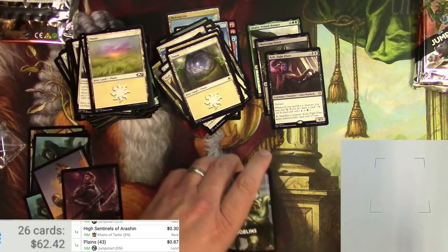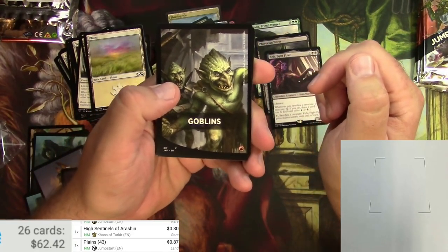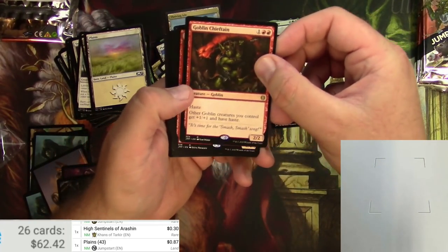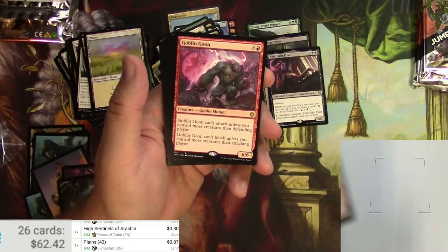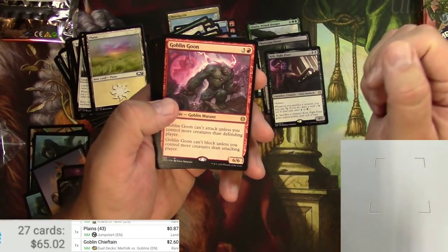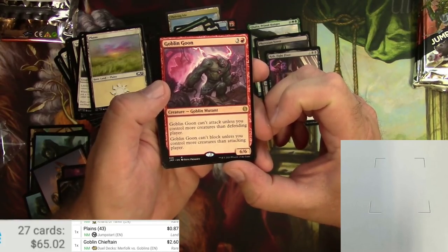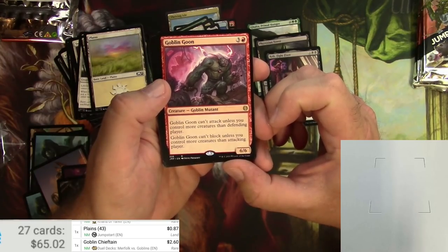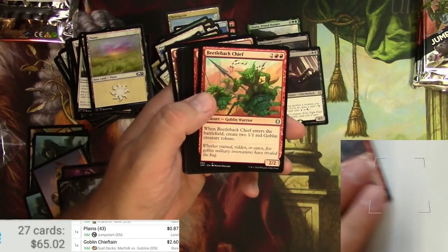Goblins pack — hoping for a goblin Mountain. Goblin Chieftain! Solid goblin lord: other goblin creatures get plus one plus one and haste. And Goblin Goon — a goblin mutant 6/6 that can't attack unless you control more creatures than the defending player, and can't block unless you control more creatures than the attacking player. Useful in a goblins deck.